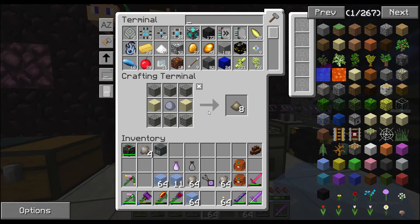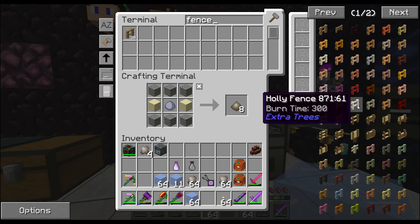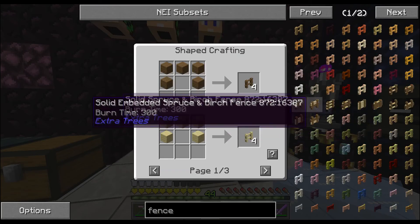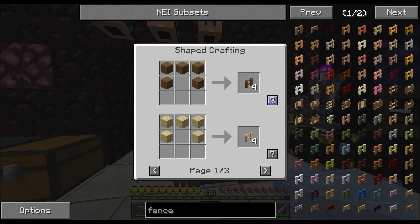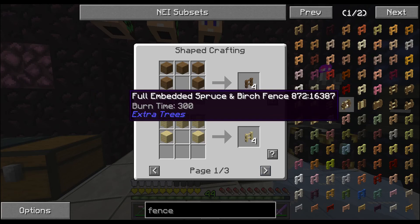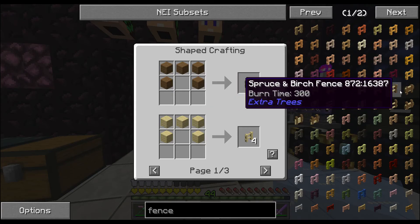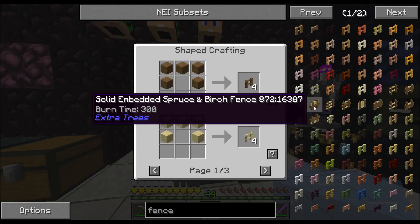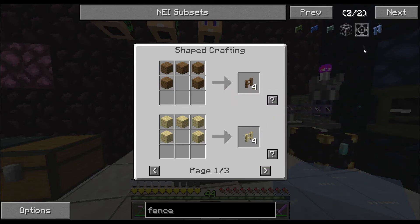Let's see what kind of fence designs we have - I'd like to do something a little different. It shows me how to make a spruce and birch fence but separate, not together. I wonder if that's a chisel thing - it says Extra Trees. What else have we got? Iron bars, ice fence...